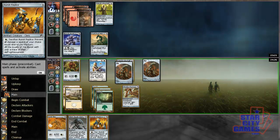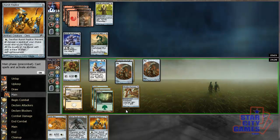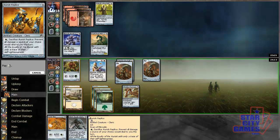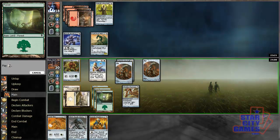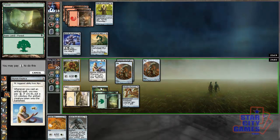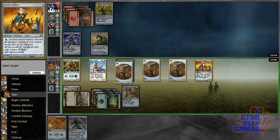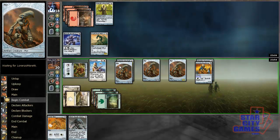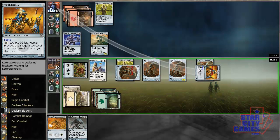I need to work out how to maximize efficiency again. I think it's: play Replica, make a Myr, equip it with Strider Harness and attack with it and a Myr. Next turn if I draw a land, I can make Glint Hawk Idol, make a Myr, make Gold Myr, make a Myr, and equip the Glint Hawk Idol with Strider Harness. I think this is the best way of doing it. I'll equip this and leave up a white mana just in case — better to be safe than sorry.